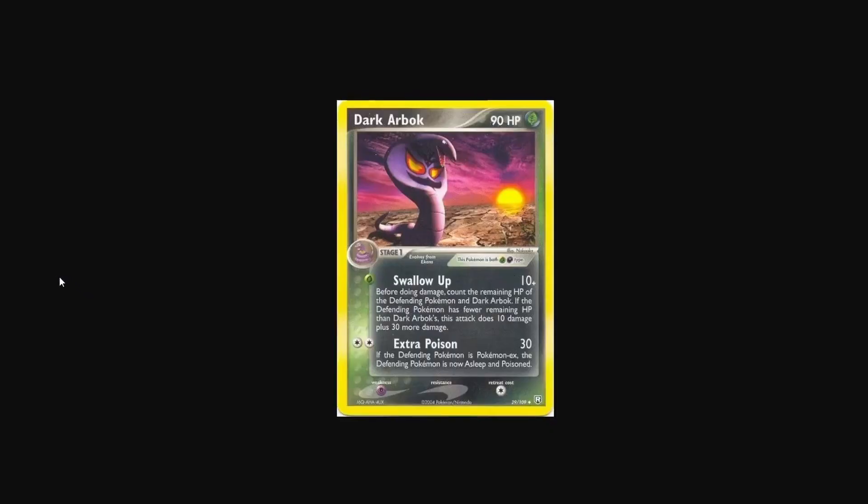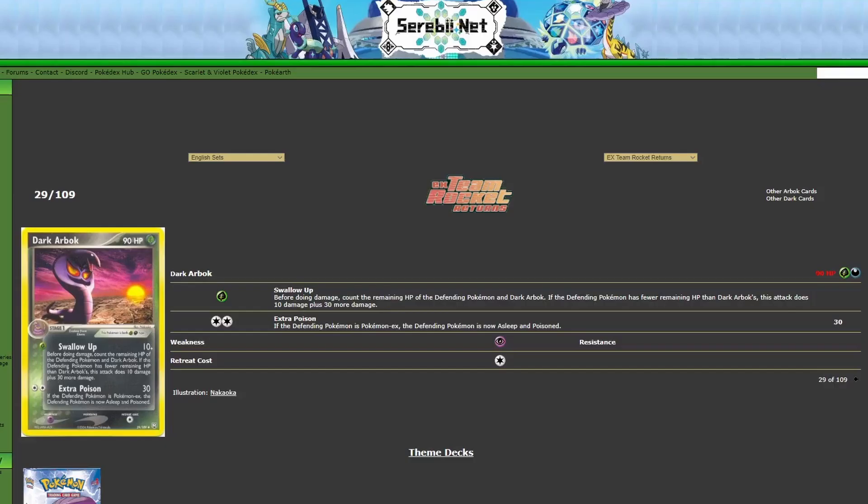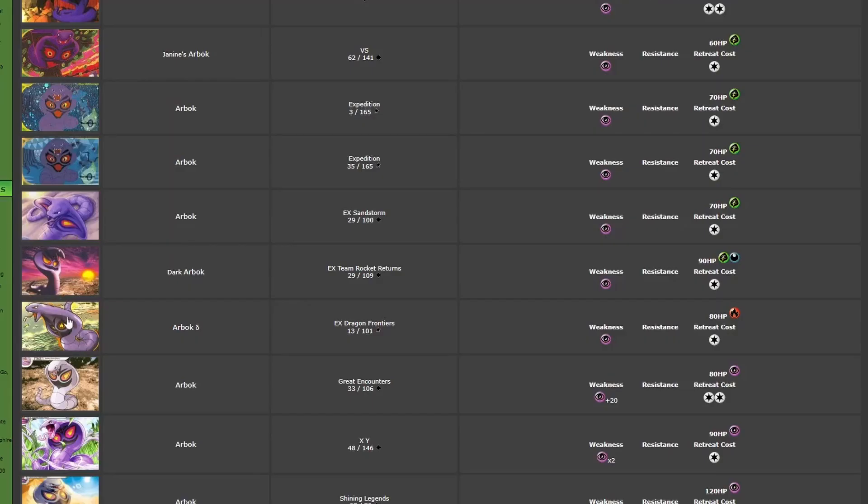And then we have the Dark Arbok from EX Team Rocket Returns by Nakaoka. This one is also nice — it's going along an arid landscape with a sun setting in the background. You get all those deeper, rich orange, purple, dark pinks and stuff like that. Then you have the Arbok looking to the right with its mouth open, and it looks really nice. It stands out — you can tell it stands out here.